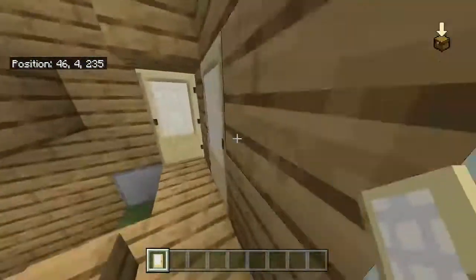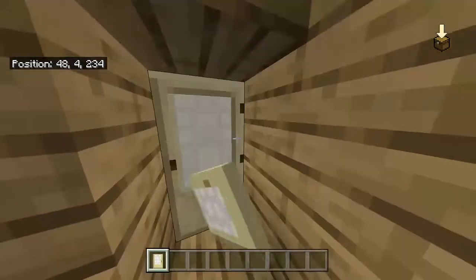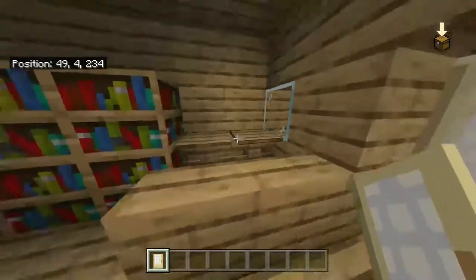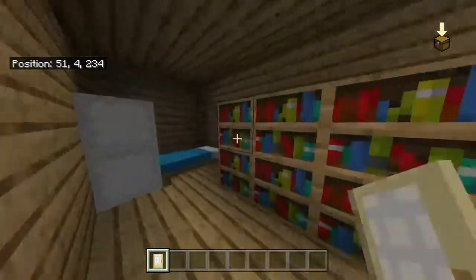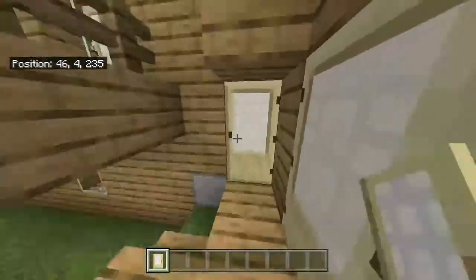And this part right here is just an extra room that my aunt actually built, I believe. I put a desk here, a little bed, refrigerator — decorated a little bit.